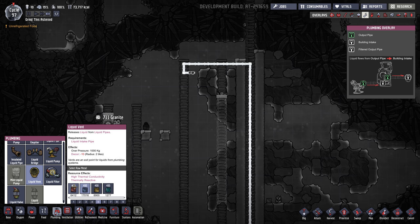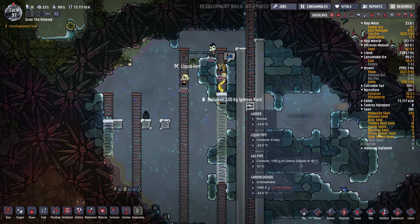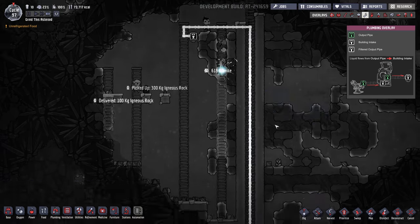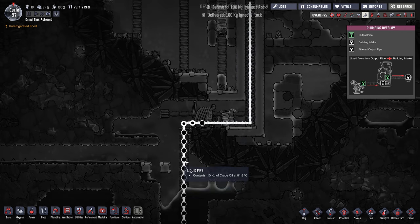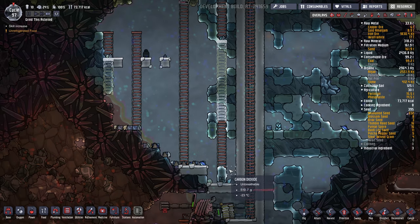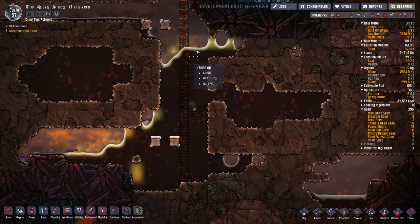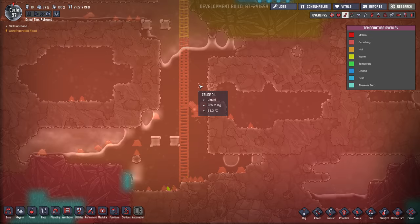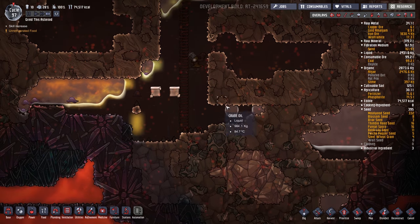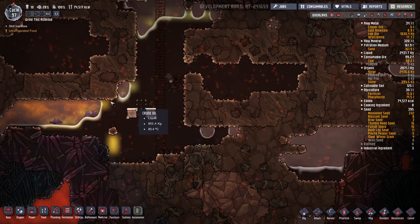Not wolframite — copper should be good. There we go, here it comes. Hot boiling oil. Eventually we'll have to move this pump down, but at least we can get most of this out of here and cool it down. I want to get... there are so many slicksters in here. We have to let them out.